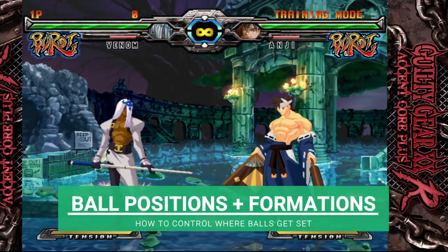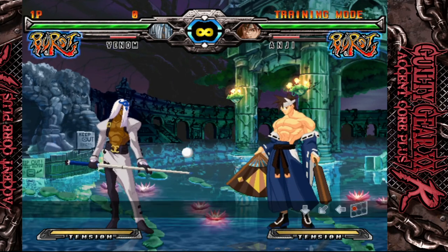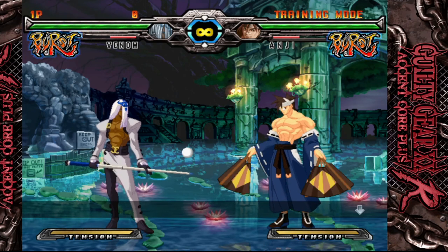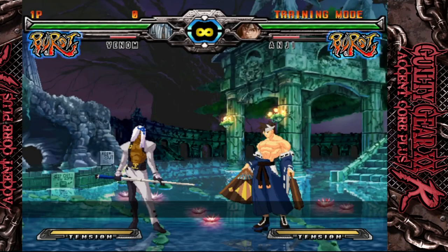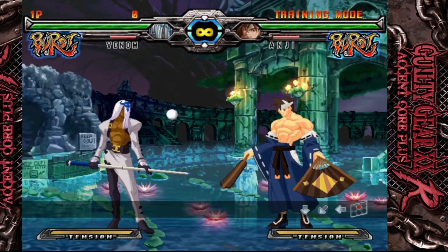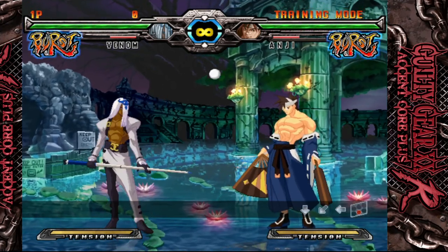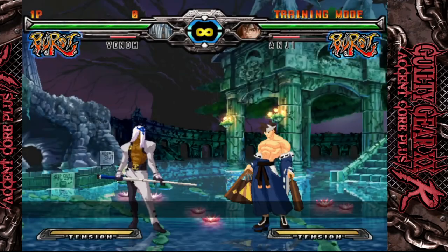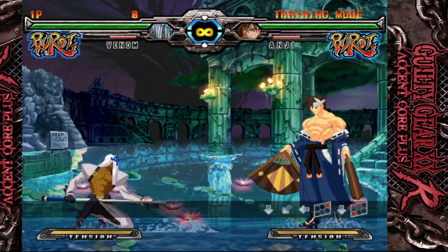Now let's talk about ball positions and formations. When you use your moves to get balls on the screen, the button you press determines where they will go. Your punch ball will settle directly in front of Venom. Kick will be in front and a bit above. Slash will be in front around shin height. Heavy slash will go further away around the enemy's head level from the start position. And dust will be at Venom's feet, low enough that only his 2K can hit it.